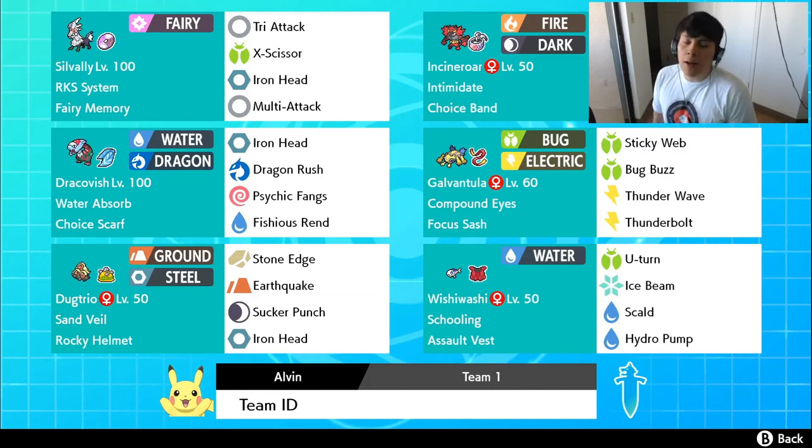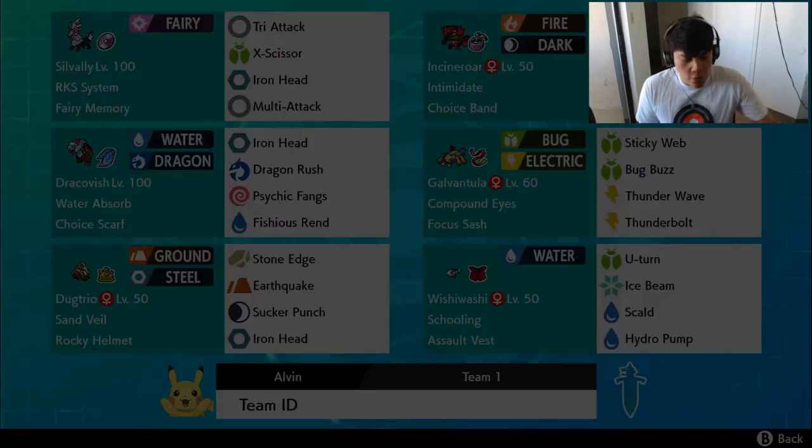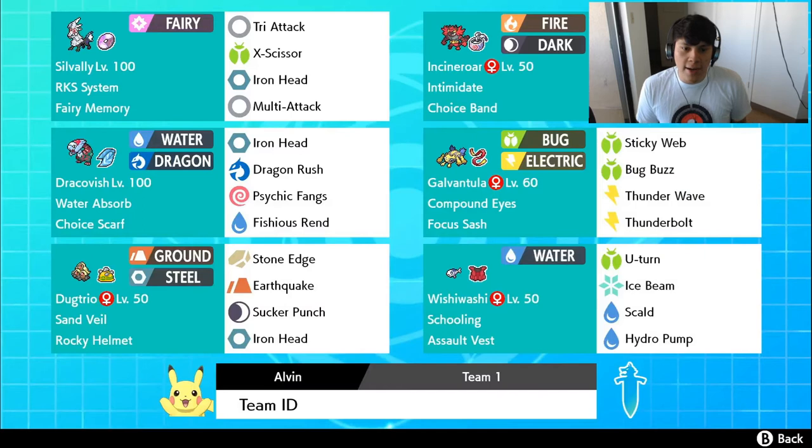The next Pokemon is Alolan Dugtrio. Alolan Dugtrio is a little bit different than regular Dugtrio because of the typing, but also the ability. I just realized I have to get an Ability Capsule for this Dugtrio — we're going to be trying to use a Tangling Hair Dugtrio. What Tangling Hair does is that once you attack Dugtrio, the opposing Pokemon's speed is going to drop by one stage. We got Rocky Helmet because we want to take advantage of Dugtrio's Tangling Hair. This is more of a gimmicky set — it's not really bulky. Running 252 Speed, 252 Attack, and the rest into the defensive slot.